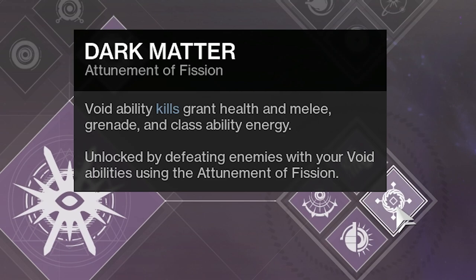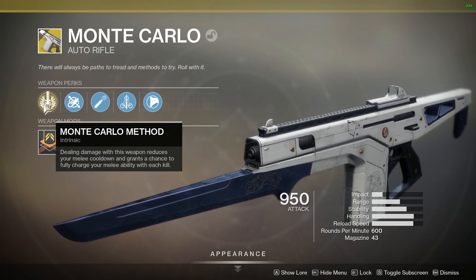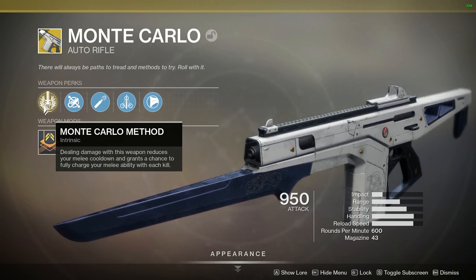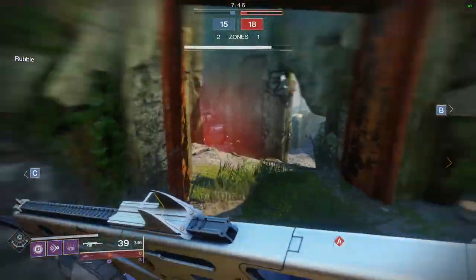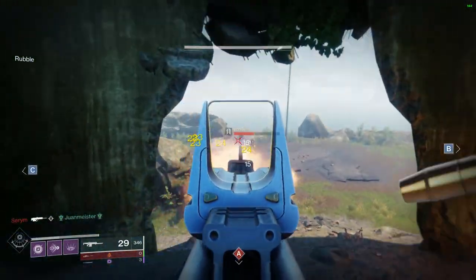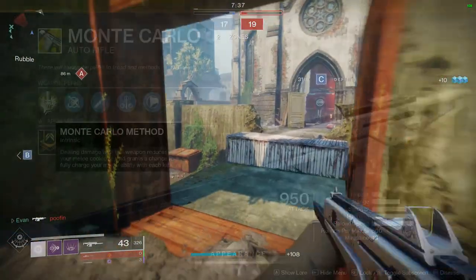So if you're getting void kills in general, you will get grenade energy, melee energy, and class ability energy. The first weapon you're going to want for this build is Monte Carlo. I did some experimenting and Monte Carlo works absolutely great, especially for that final part of the tree — with Monte Carlo, getting kills or doing damage with this weapon brings your melee ability charge back. This will allow you to constantly be getting grenades and constantly get your melee back up for those void ability regen kills.